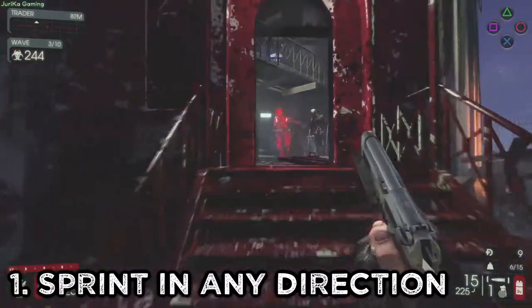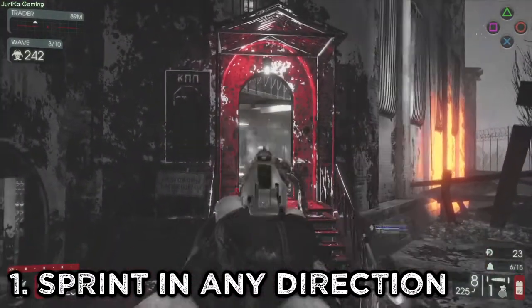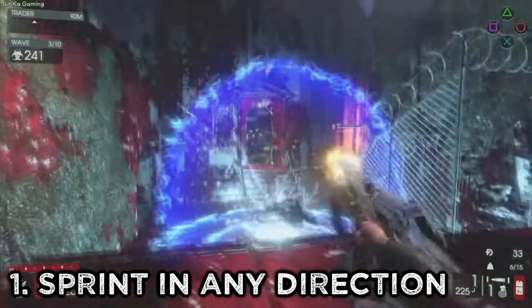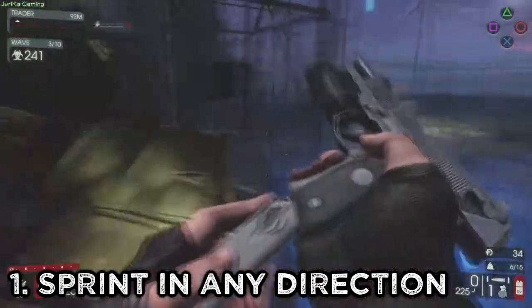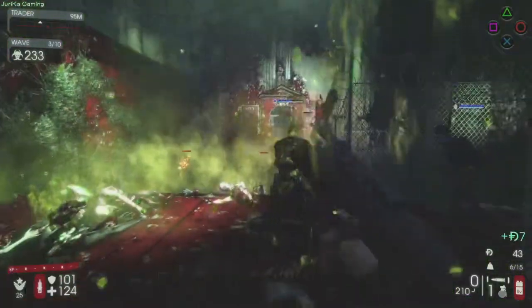Number 1: You can sprint in any direction. While this might seem obvious, I see a lot of people not doing it. In Killing Floor 2 you can move in any direction while sprinting, so use this to your advantage. Just make sure you don't sprint backwards into a wall while a fleshpound is chasing you.